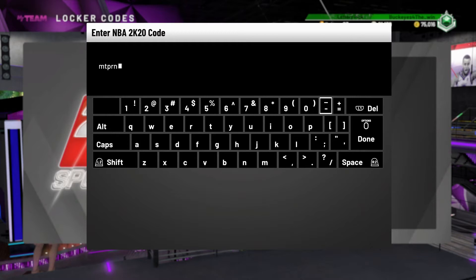Next up, there's a locker code for MT — you can use this code for guaranteed MT. You either get 1500, 2500, or 4000. I ended up getting 2500, which isn't the most you could have gotten since 4000 was possible, but it's not the least either.